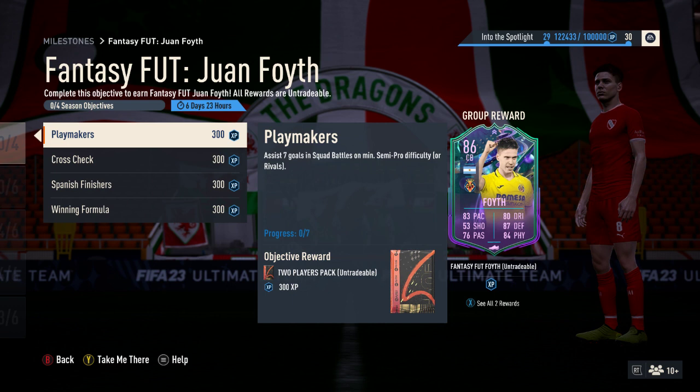You tick it off in one match, it's all done. You don't have to win, draw, or lose - you just have to get those seven goal assists within the game. That will get you a two-player pack as a reward. One is rare, one is not. They've done it differently depending on the objective.